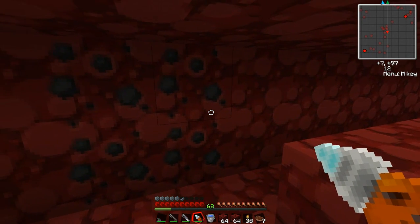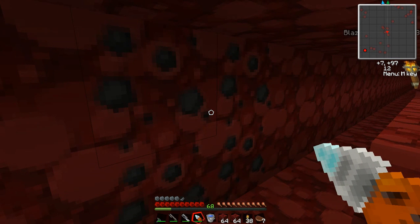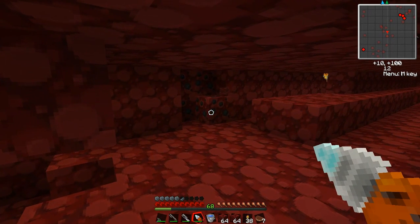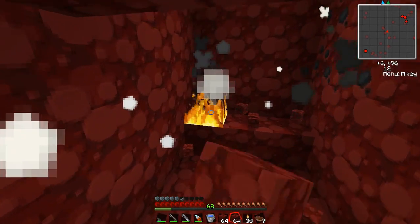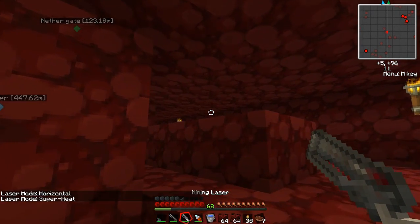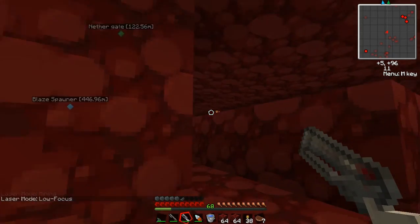Nether ore, when you mine it, has two risks. First, all of the zombie pigmen in the nether have a chance of becoming hostile to you, meaning if you run across one it will attack you regardless of whether you angered it — but it's not guaranteed. The other thing is, they explode. They will blow up other ore near them. You hear the creeper noise, and then boom. The diamond drill cannot mine fast enough to stop that from happening. But the mining laser in low-focus mode can. This is the one time I highly recommend using the mining laser to mine all your ore. Also, when you mine with the mining laser, it won't anger zombie pigmen.